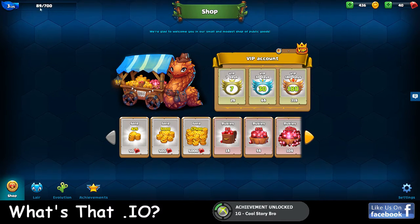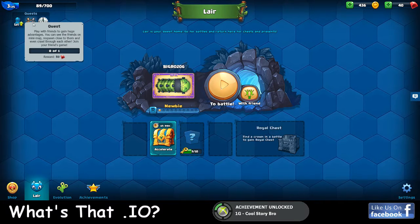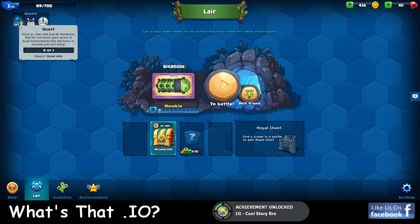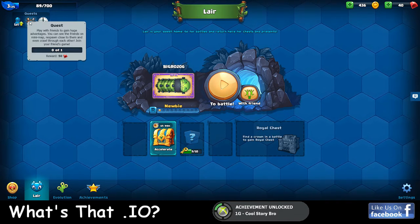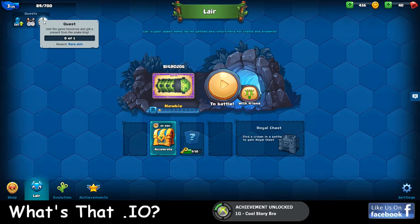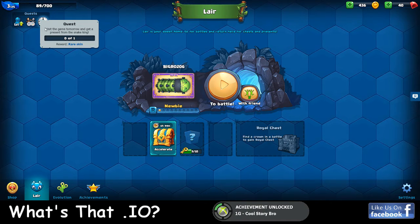Up here on the top left is your level bar. I'm level three - I just got level three a little bit ago before recording this video. And then these quests up here on the top will alternate as you complete them. If I get level four, I can click on this and it'll give me a skin as a reward. Once I jump in the game with Cheeseball, I'll be able to get 50 rubies or visit the game tomorrow and get a rare skin. Those will alternate as you complete them, and as long as you register, they'll continue to build up.